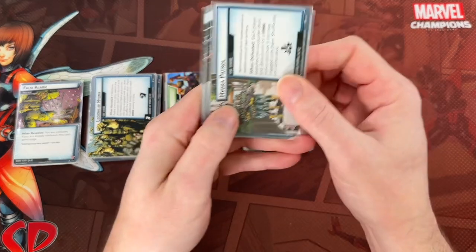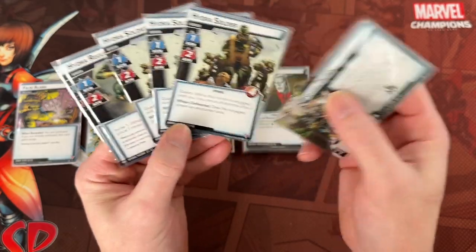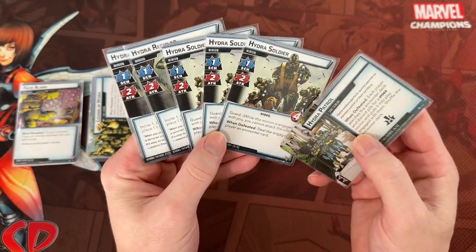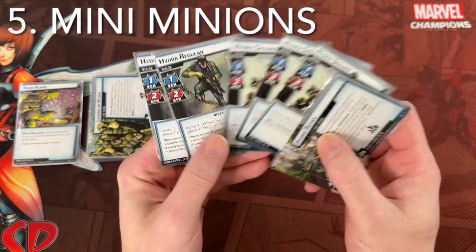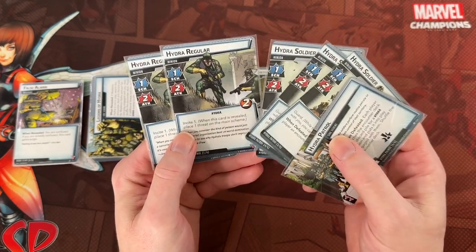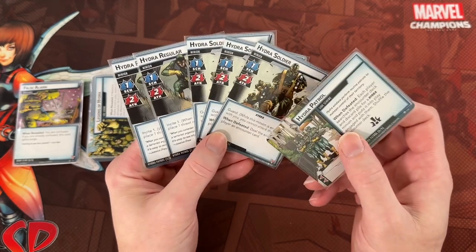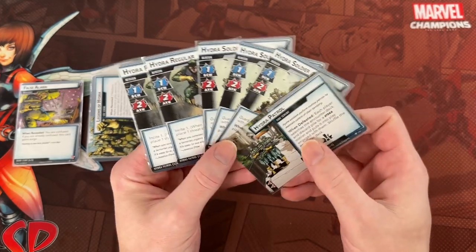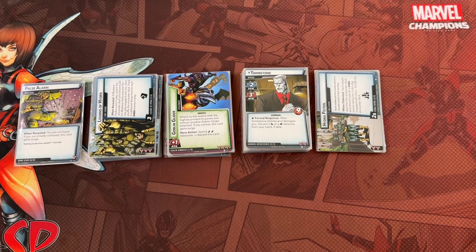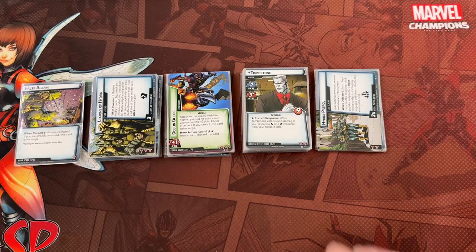Next, the Rise of the Red Skull box. Hydra Patrol is one of the easier sets — it has a Crisis side scheme that can be a problem, three Guard minions, and two basic Hydra Regulars that aren't too bad. This introduces a new category I'm calling 'Mini Minions' — the biggest ones max out at four health, and there's a fair number of them. This is fun to use with villains like Sabretooth or Absorbing Man who call for minions but don't have any in their set. You can also use this to ratchet down the difficulty of a harder scenario.